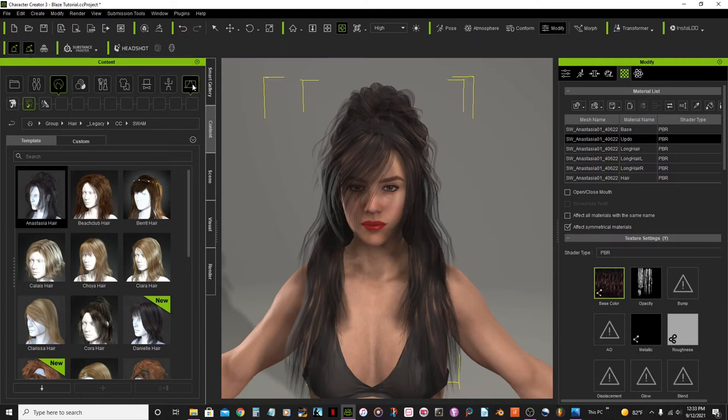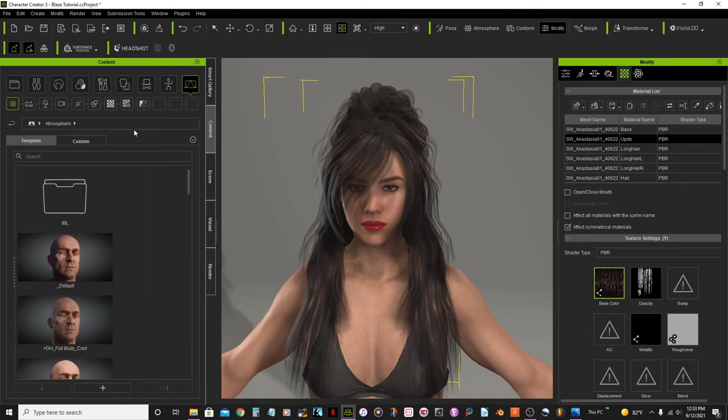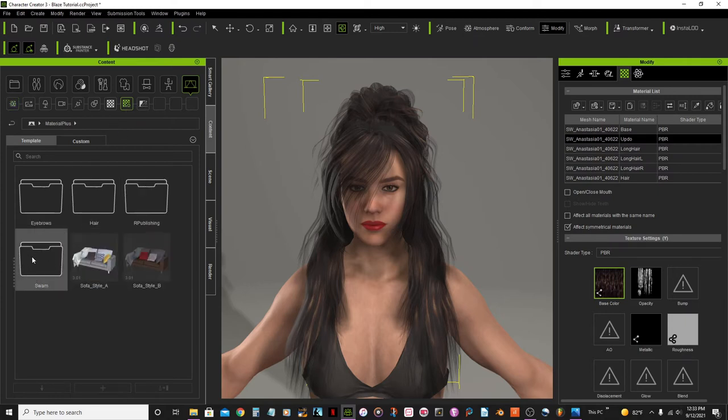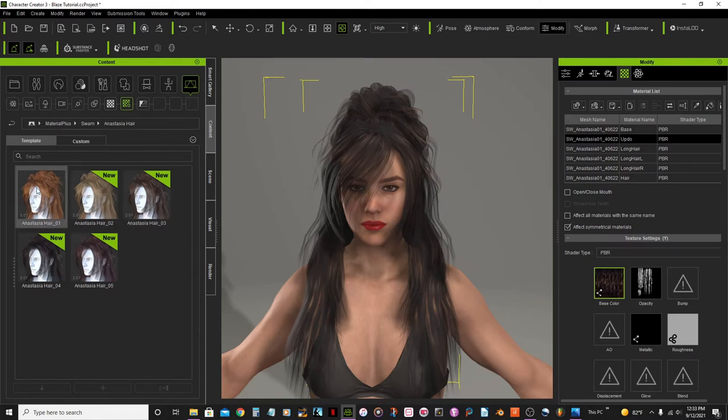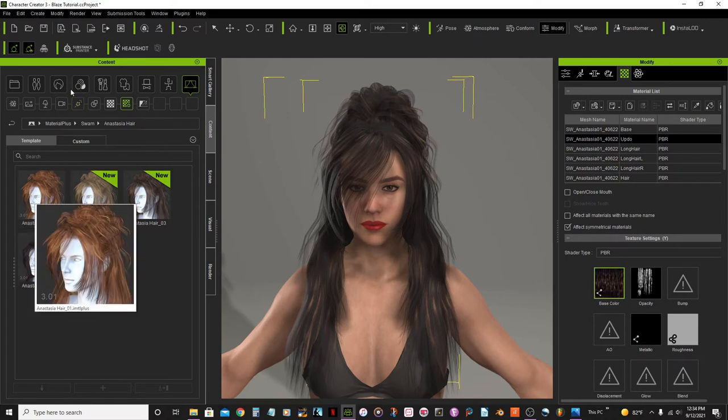Go to the content panel, select stage elements, then the material option, and you'll see a folder that says Swarm. Select the Anastasia hair and you'll find textures already set up for this hair in different colors. My only complaint is I don't understand why this folder is hidden in this setting — it should be in the hair option available with the other hairs, but I wish they changed that.